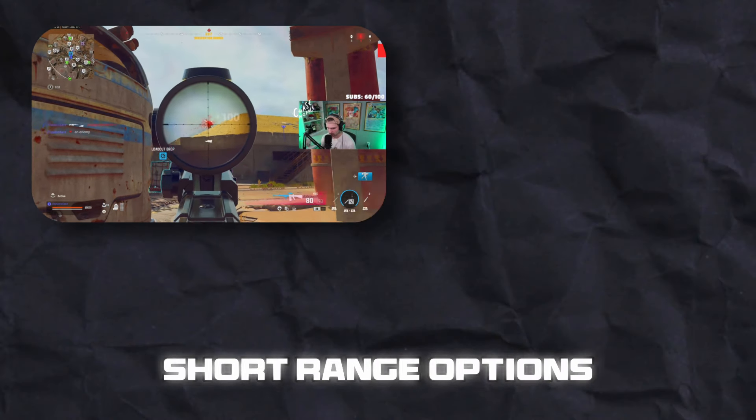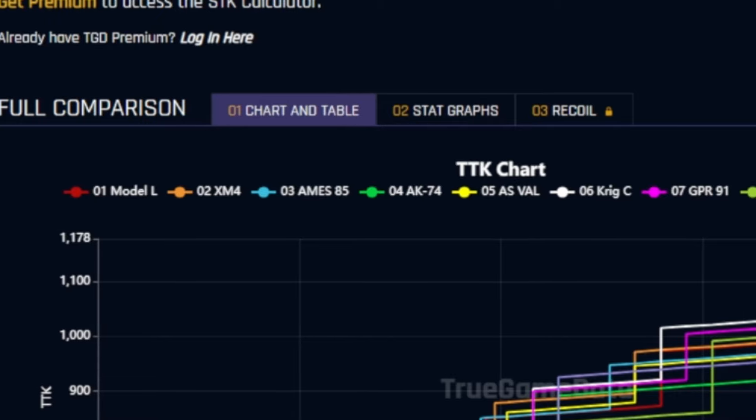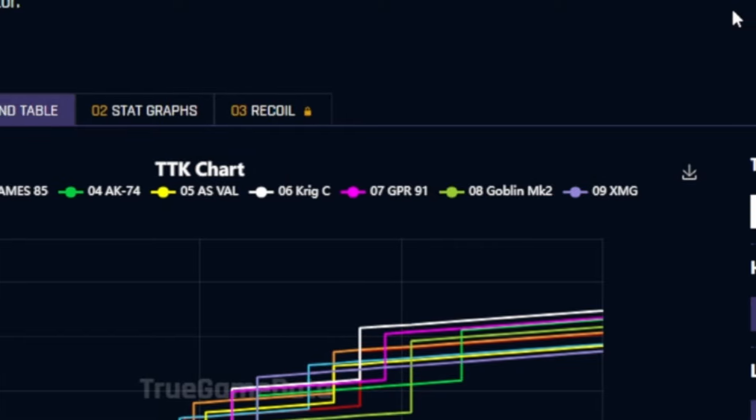Make sure to like the video and subscribe if you're new. We're going to split our discussion into long-range versus short-range options. What I have here via True Game Data is the TTK charts for all the long-range options we're going to discuss today: the Model L, XM4, Aims 85, AK-74, ASVAL, KRIG, GPR, Goblin, and the XMG.